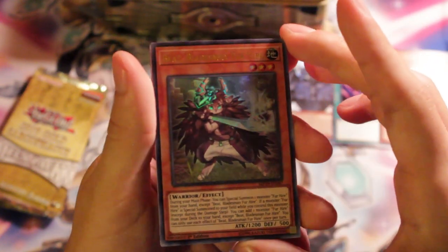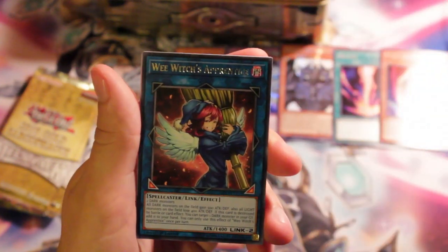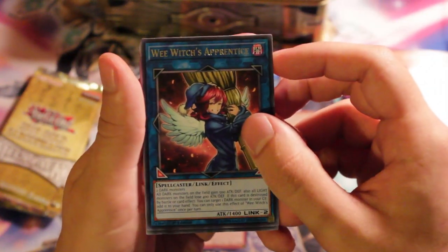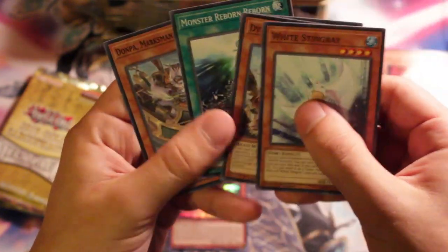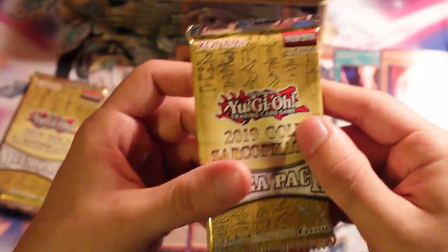Beat Bladesman for Hire — this card is really good in Duel Links, not so much in the TCG, but whatever. Witch's Apprentice as a Rare — I thought it was a Common; kind of neat that it's a Rare here since I previously had it as a Super. Crusader Crawler, White Stingray, Medolce, Dying a Hero for Hire, Monster Reborn Reborn — yeah, kind of neat. So overall from Pack 1 you get one Super, one Ultra, and one Rare. Pretty cool overall.